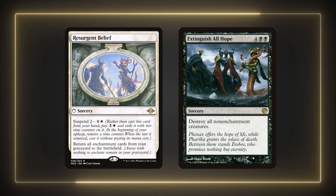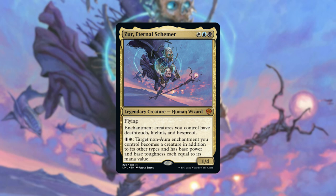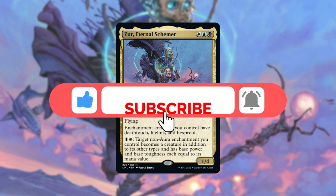Resurgent Belief and Extinguish All Hope are some great synergy spells for the deck. Though Xur won't live through the board wipe, it will normally be one-sided and Xur's cheap to recast anyway. I didn't cover every card in this deck or every suggestion I have for Xur, so if you'd like to see the rest, check out the link in the description below. If you enjoyed this video, please consider clicking the like button and subscribing to the channel. Comment below on cards you think synergize well with this commander and if you have any suggestions for commanders to build in the future. Thank you so much for watching — good luck and have fun!